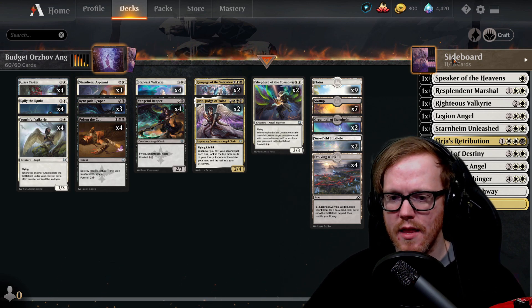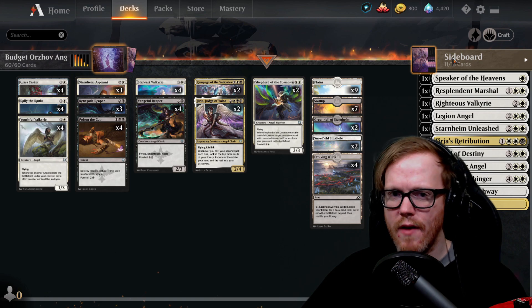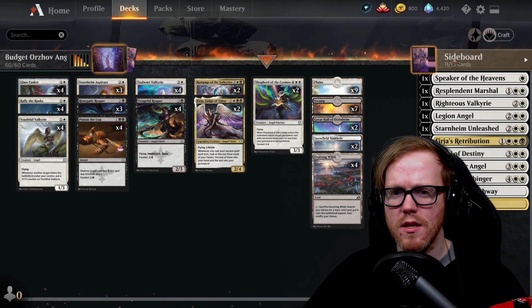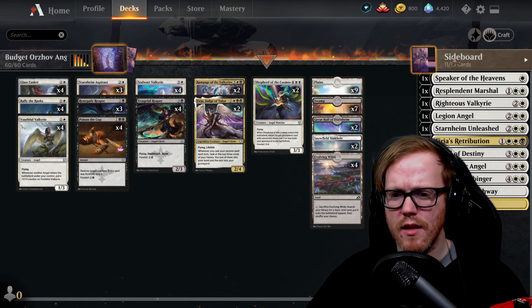The sideboard will be in the deck list. Depending on what style you want, there are options angel-wise you can pick from depending on what you may already have or have opened. The lifegain angel package looks like the best approach since there are a lot of angels that can gain a lot of life.